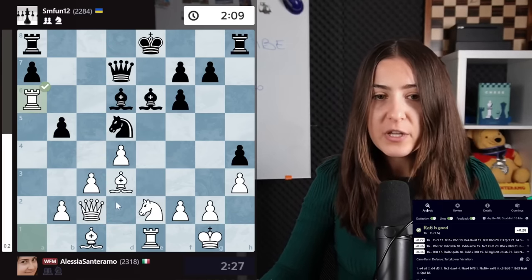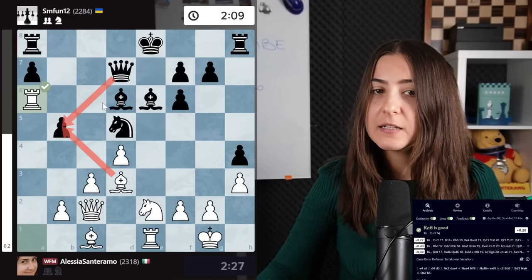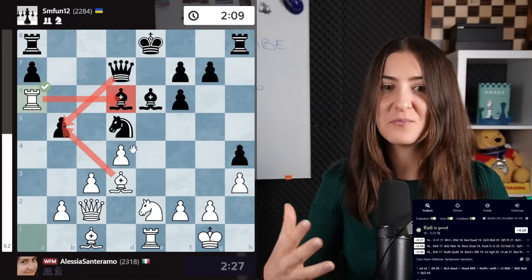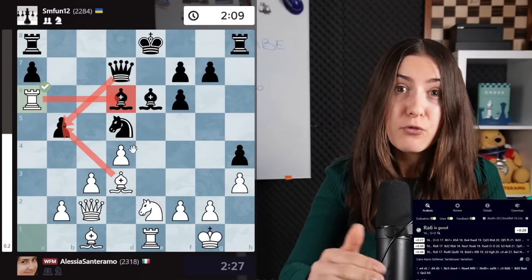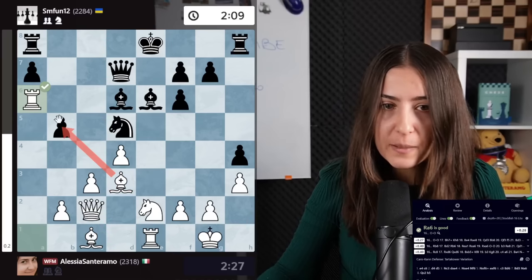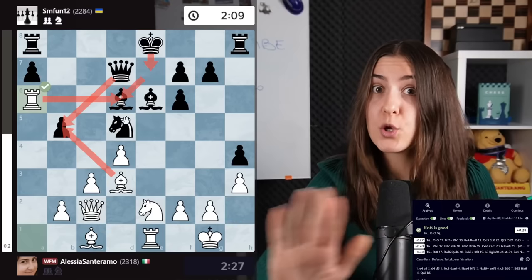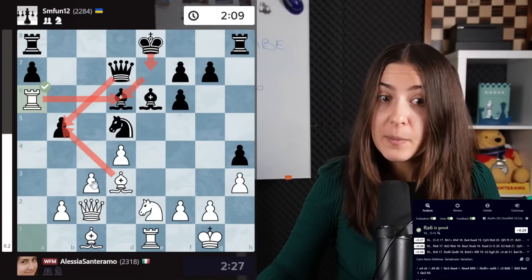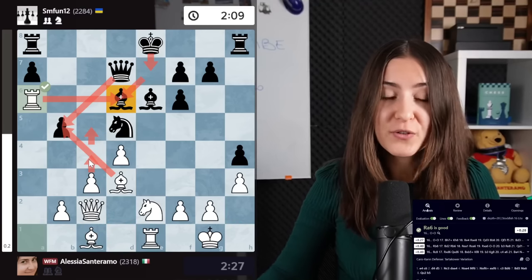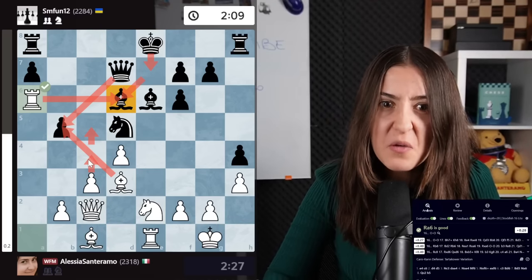I slide my rook here. The tactical idea: I want to take here, the queen takes, and then I take there — and I win a pawn. I wasn't super sure, because my rook seems a little too deep in black territory. If the rook can't come back, I might lose it. But after, for example, bishop takes, queen takes, rook takes, king e7 attacking the rook — the rook has no squares. But I could play c4, and after the queen's move, c5, protecting my rook. I'm not sure if it's all good, but that's what I was thinking. They surprised me and went with long castle.